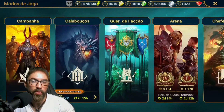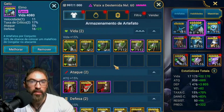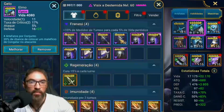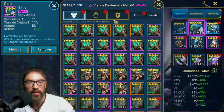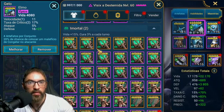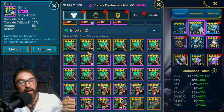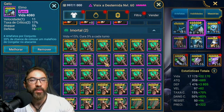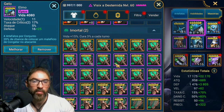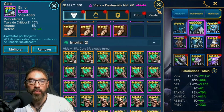O conjunto Imortal também tem essa parada de Regeneração. O conjunto Imortal é o que a gente farma lá no Chefe de Clã — é uma peça que fornece Vida de 15% e cura 3% a cada turno. A galera que acaba colocando Regeneração acaba colocando junto com o conjunto Imortal ainda por cima — é uma forma que o pessoal geralmente propõe para utilizar o conjunto de Regeneração junto com o Imortal, como exemplo.